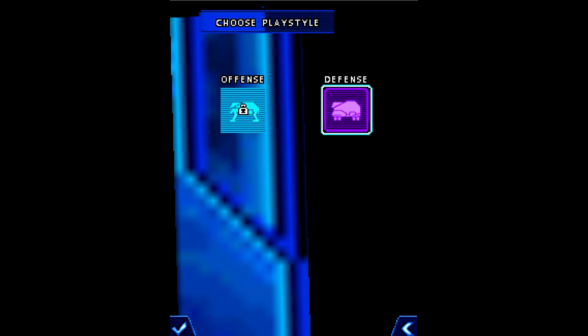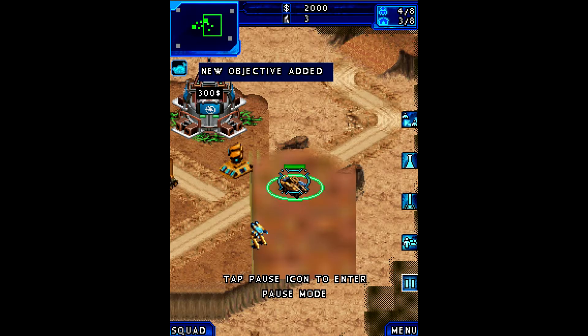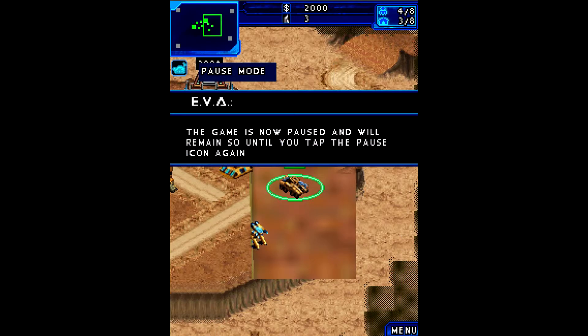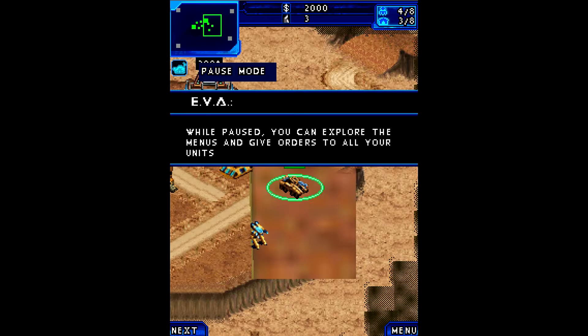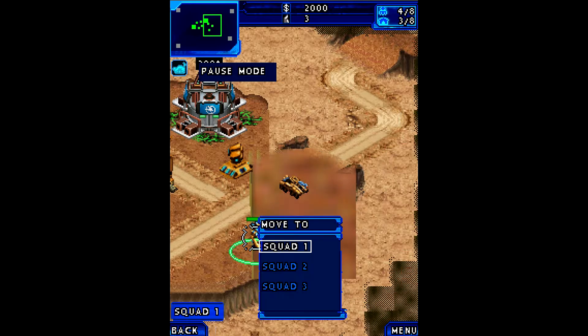Looks like this time we have to choose the defense crawler. Tap the pause icon to enter pause mode — okay, we can do that. The game is now paused and will remain so until you tap the pause icon again. By pausing you can explore the menus and give orders to all your units. We can reassign units — that's a very useful function, I like that. You can have them all in one squad.